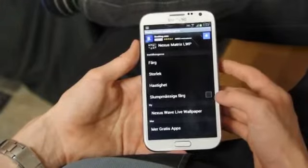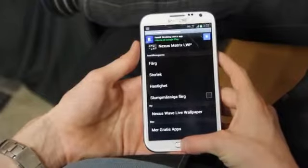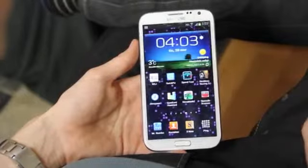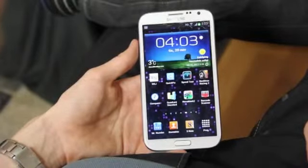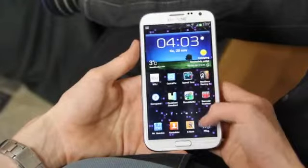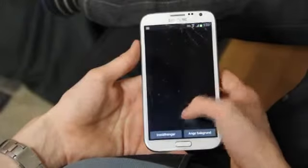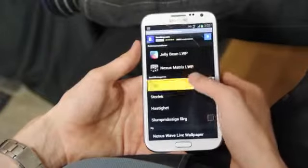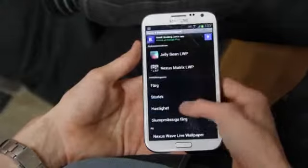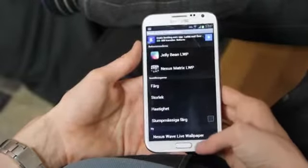In the latest update they also made it so it has 30% less ads, which is pretty nice. Right now we have this pink edition in the background — it's very slow and the dots are very big. Personally I prefer the blue one with the smallest size and the fastest speed.